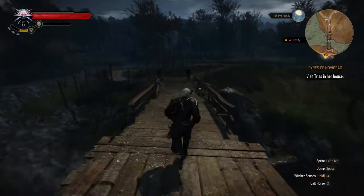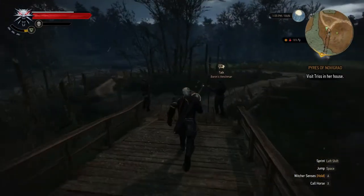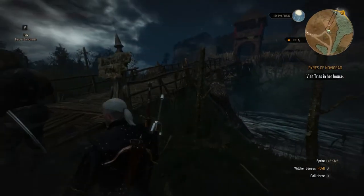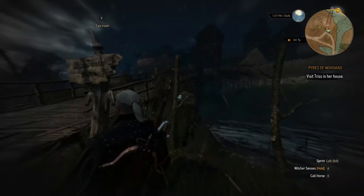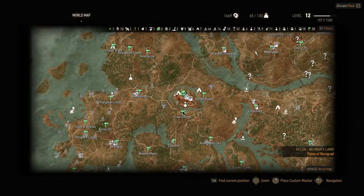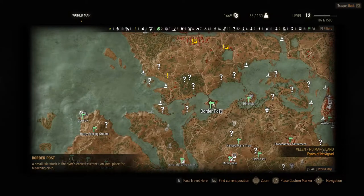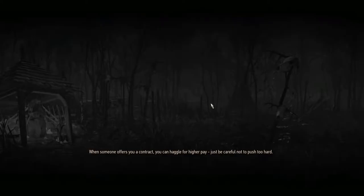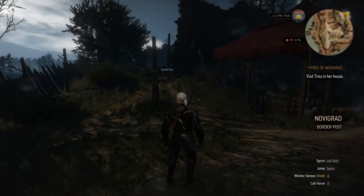Okay, back to the fast travel points. We are going to travel to this border post, cross this bridge, and start taking a look at some of these undiscovered locations — and pick up this quest as well. That's what we're going to do, and we're going to hope we live through it. Guard dog — can we get past the guard dog?